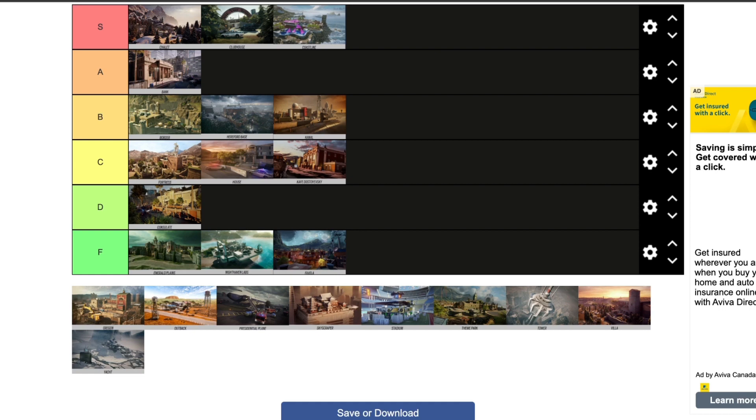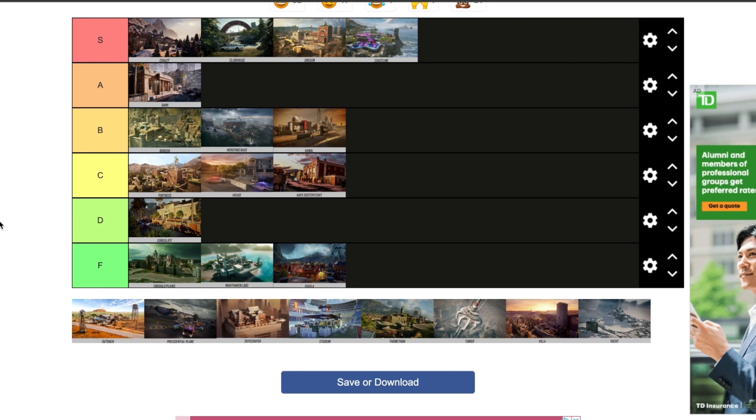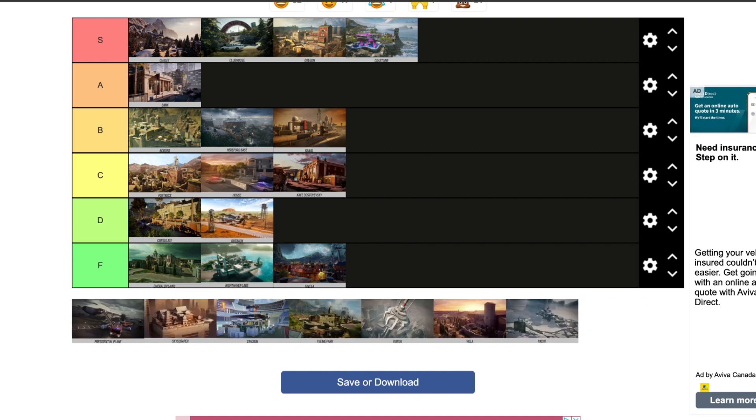Oregon — I don't think I need to say much as to why Oregon is an S tier. Everybody and their mom agrees. After the rework it's so much better. There are just a couple of reworks in this game that are amazing, and this is one of them. The second floor, first floor, basement — everything is so well made. I loved the previous Oregon and after the rework I loved it too; I couldn't even see much difference. Amazing map, amazing ways to attack. It's an S tier for me.